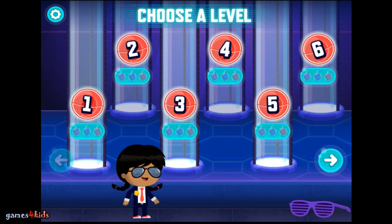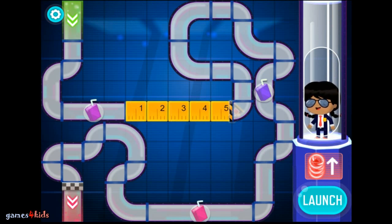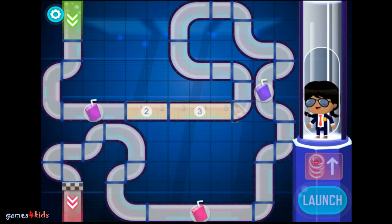The Odd Squad tube system is broken. Click and drag the arrow to open your ruler and see how many squares you need to fill. Now choose a tube to fill the empty space. You've learned how to use the ruler and filled in the space. Let's test it. Click the launch button to send an agent through the tubes.